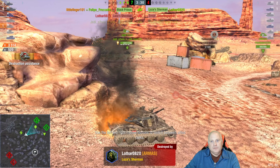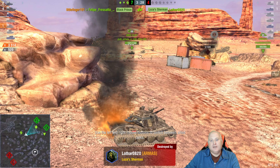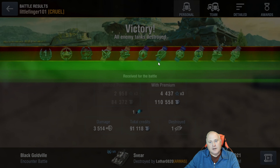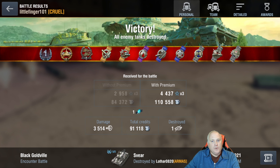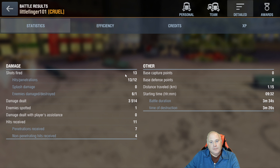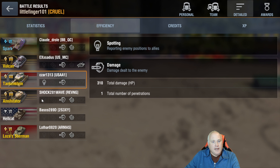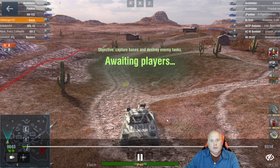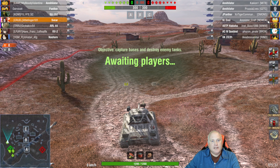We win the battle nonetheless — 3,500 damage. It just shows how this tank can rack up damage fast with a really nice gun. 91,000 credits with no boosters, 986 XP, 12 shots penned — but no supporting damage, which is why we didn't get the ace.